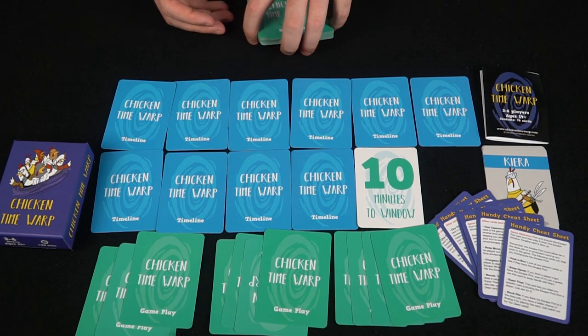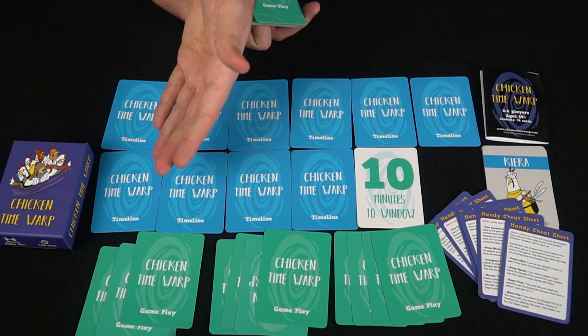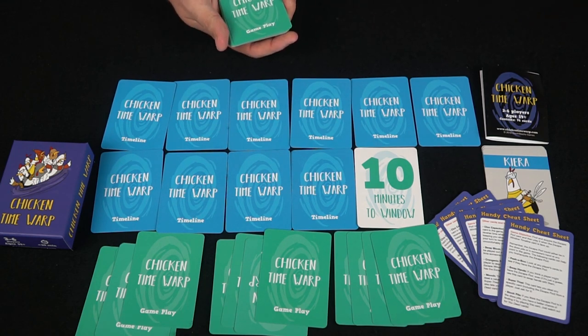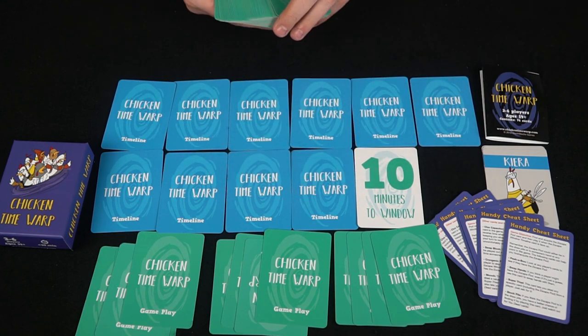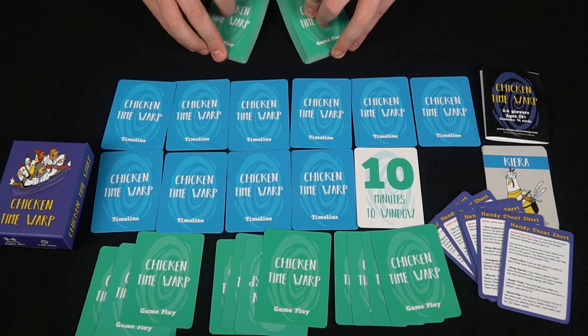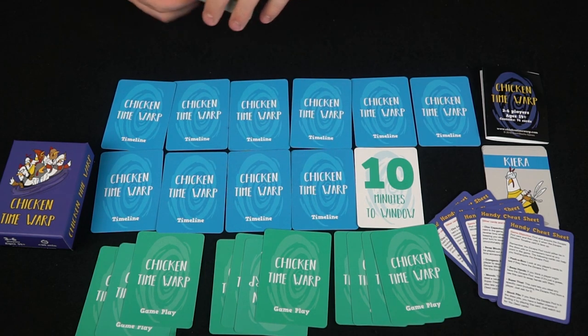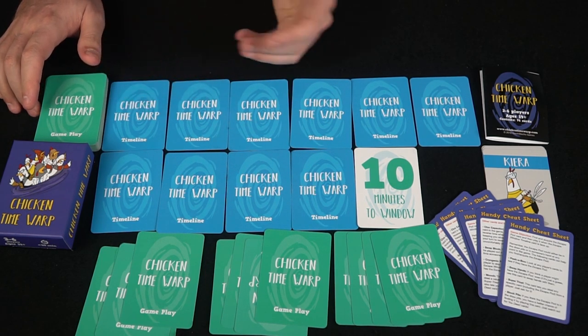If you don't want to take them out every time, you can deal every player four cards, and then if they have those black cards you put them aside and deal new cards until no one has black cards anymore — then put them back in the deck and shuffle it. After that, select a first player, shuffle the deck, and begin the game.